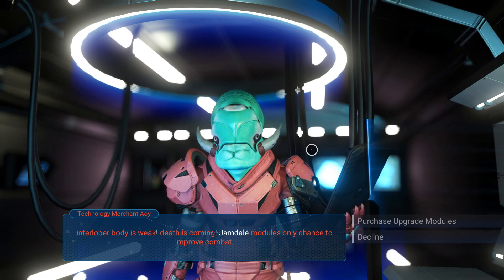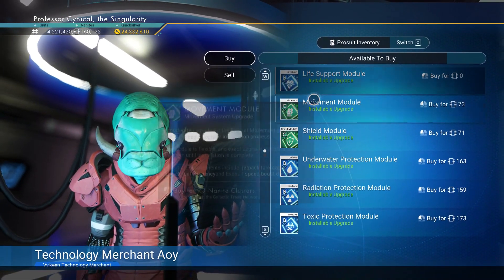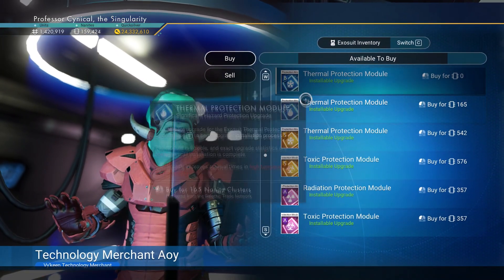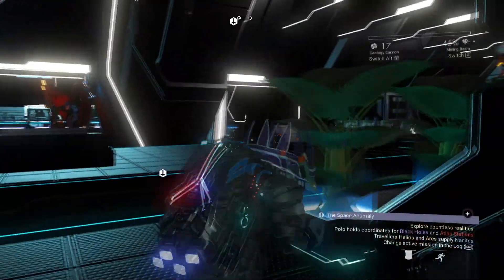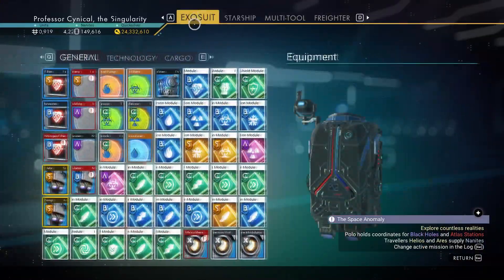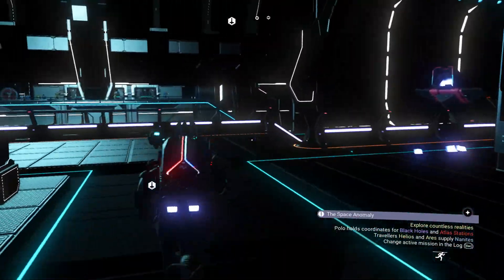Next, come over to a space station and buy every single module that these sellers have. Once you finish the last shop, you'll have an abundance of these lovely upgrade modules. Fantastic. Now we need to jump into our ship.